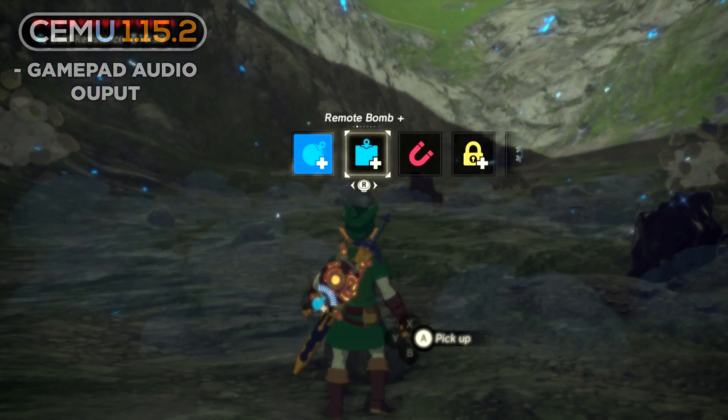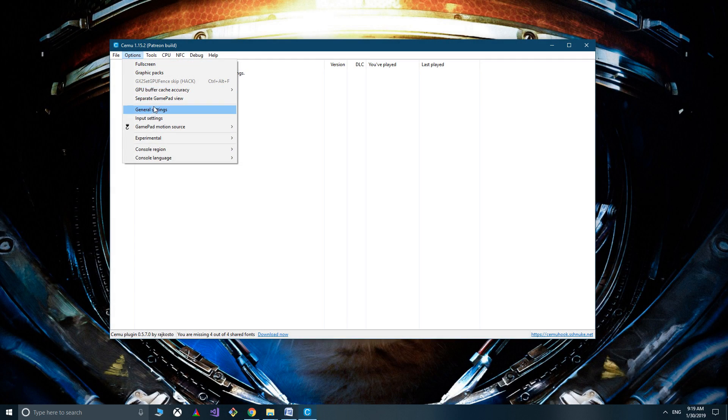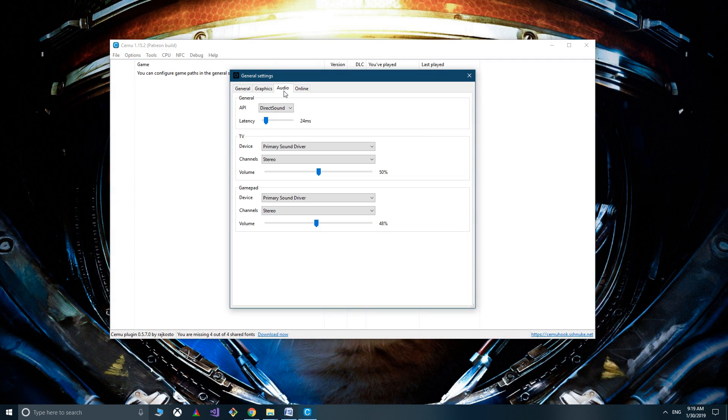Audio in Cemu is now more flexible than ever, offering a lot of control. If you go to Options > General Settings > Audio, you'll find individual volume sliders for both TV and gamepad audio, as well as selectable audio output devices. So basically, if you wanted, you could have gamepad audio coming out of your wireless Xbox One controller along with TV sound at the same time, or any selectable audio device. You'll also find that many in-game sounds are accentuated by gamepad audio. Let me show you this new feature in action in Star Fox Zero.